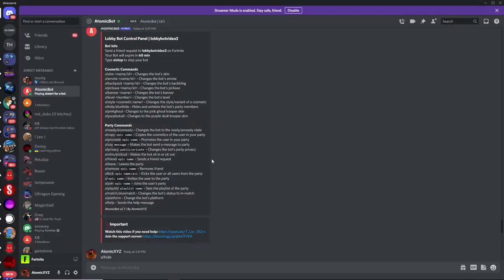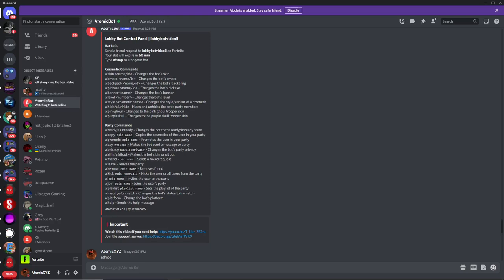There are many other commands I won't be able to cover in this video, but here's a quick overview: there's the ready or unready command, a command to copy the cosmetics of another person in your party, promote someone, say something in party chat, change the privacy, make the bot sit in or sit out, send a friend request, leave the party, remove a friend, kick them, change the playlist, or change the platform. All the documentation is right there for you to use — have fun with this bot during the new season, and thank you guys so much for watching!